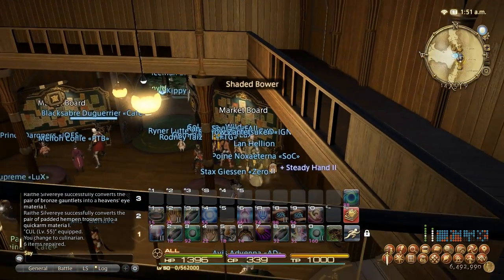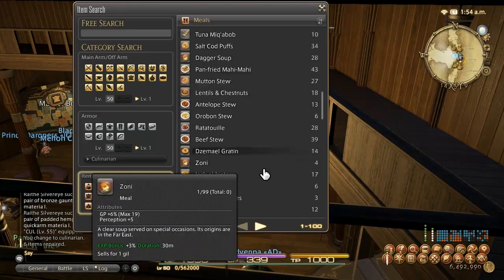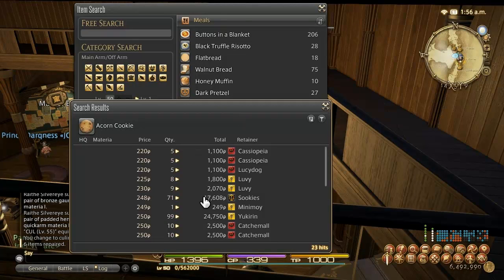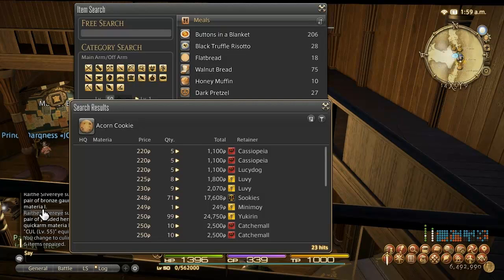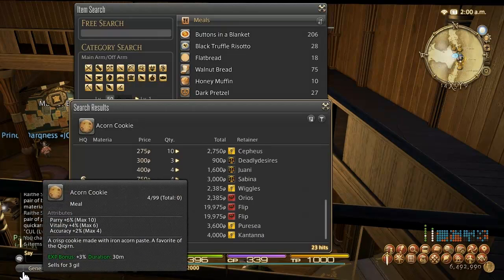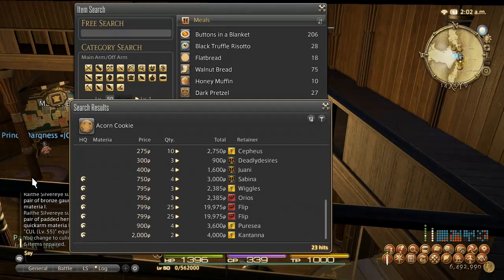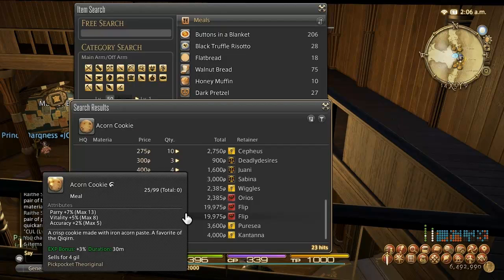Over at the market boards, if we look up Acorn Cookie, you'll find these are actually super cheap. Rather than making them yourself, you need 3 for the repeatable leve. If you buy a stack of 99, that will take you all the way from 35 to 40 and beyond. There might even be high quality ones cheap — buying 25 HQ at 800 gil a piece is great value. Those HQ turn-ins will net you about 20,000 gil back, plus a bunch of shards, and you'll go from 35 to 40 in the blink of an eye.